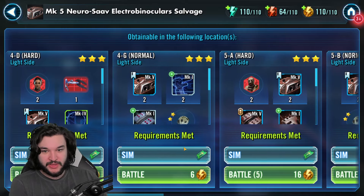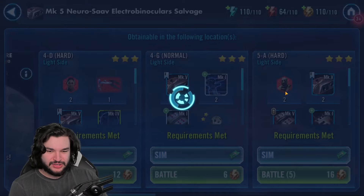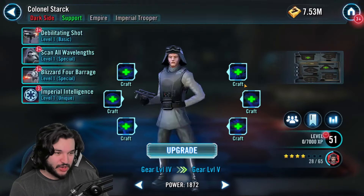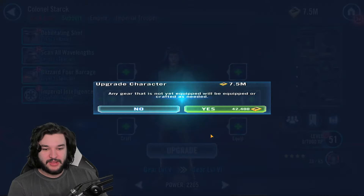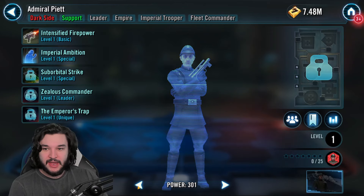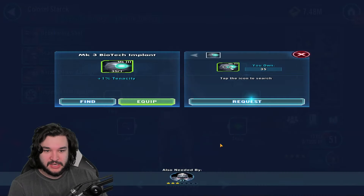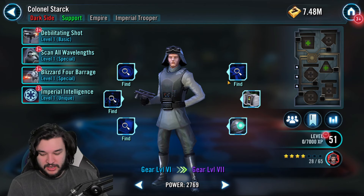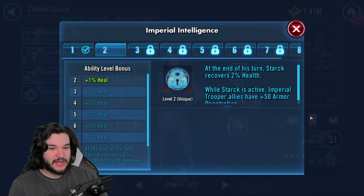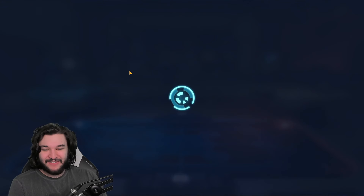Especially when it comes to purple gear specifically - I try not to farm anything that's included in the gear challenges just to preserve as much energy as I can. I like to do just a couple of battles to get finished off the gear tier, and that's exactly what happened here. We can go up to gear six - awesome! So that puts all of my imperial troopers that I do have at gear six, and I should be pretty much set in terms of being able to use this squad.